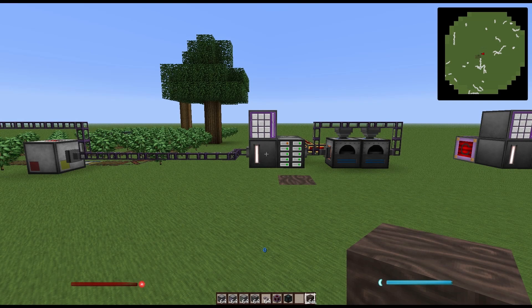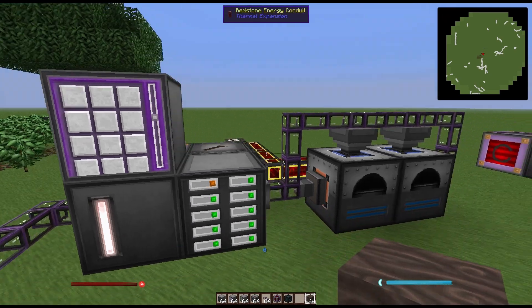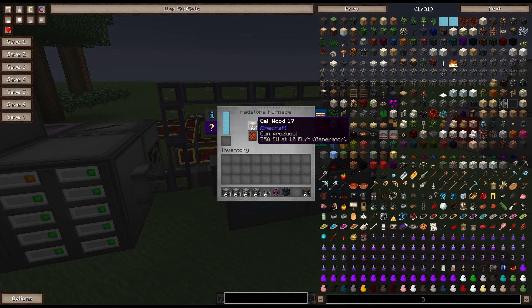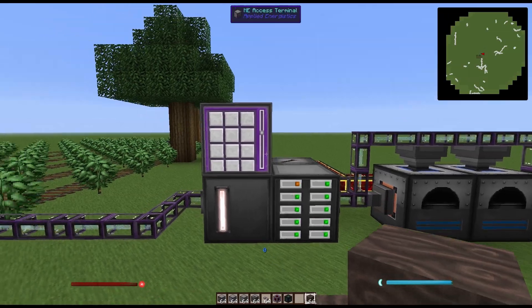So what's the main purpose of building all this? The ME network's primary function is for storage, but you can also use it for automation. Over here I have two furnaces — the network is automatically exporting wood into the furnace and then exporting it back into the network, turning it into charcoal without me having to intervene at all.